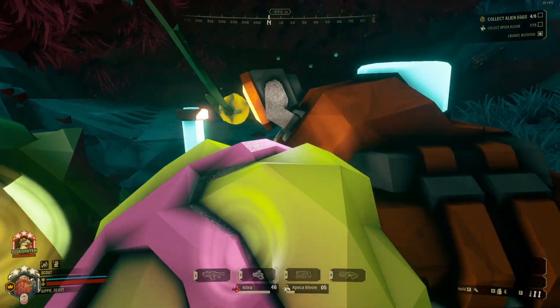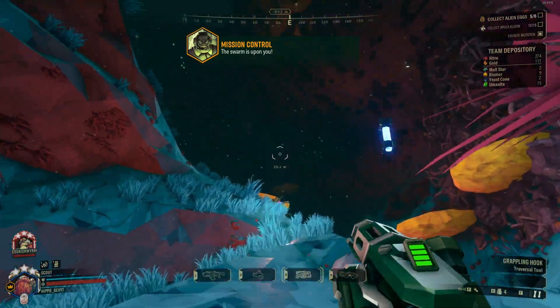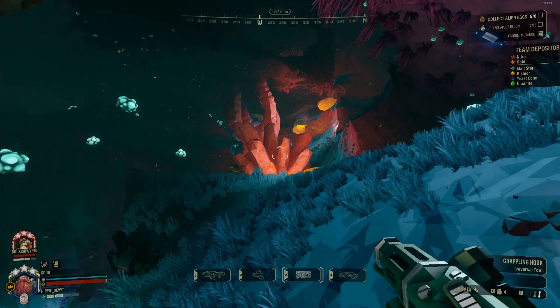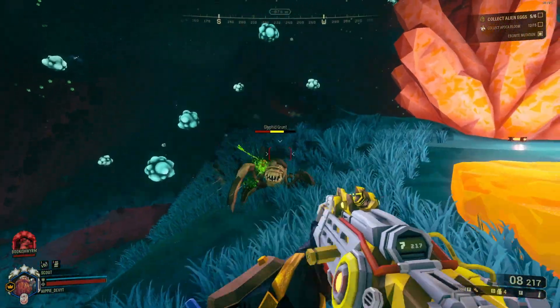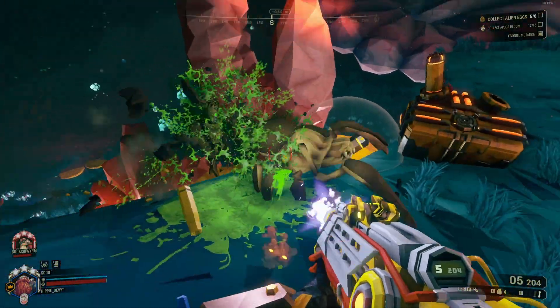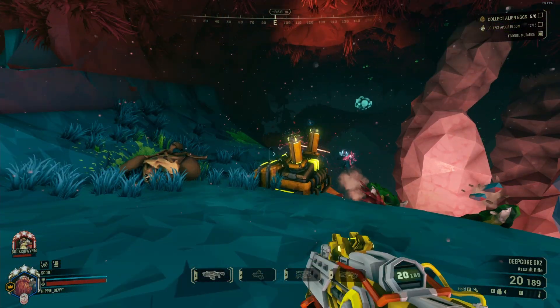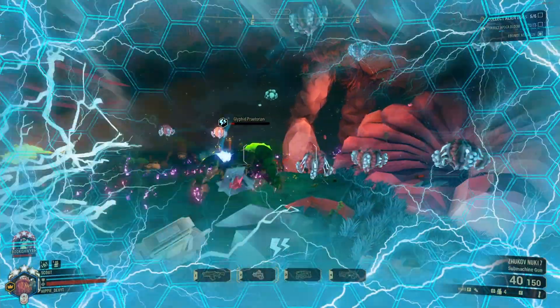Even though it's not as high as some of the other ones, the damage is still okay and you can still kill grunts and such. You most likely won't be able to kill praetorians as easily — even going with the highest damage possible build, it'll take you around 50 weak point shots to kill a praetorian, and around 61 to kill an oppressor. So this build, regardless of how you build it, is really not for killing large creatures.